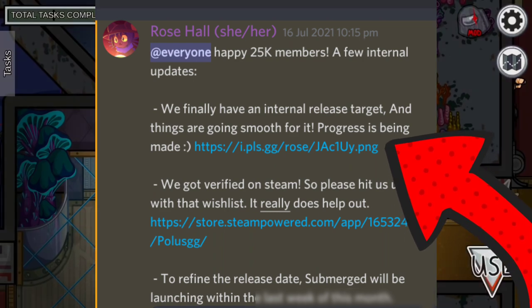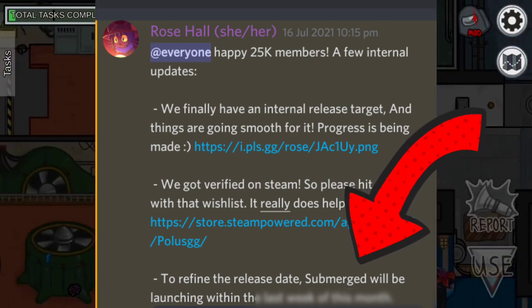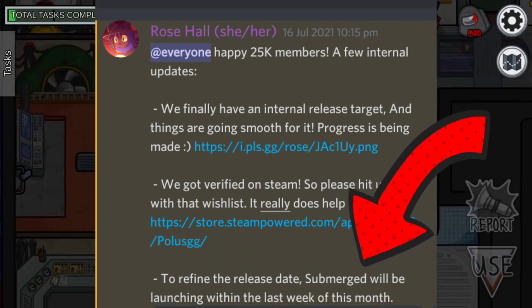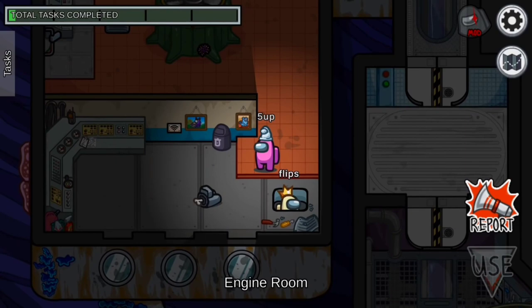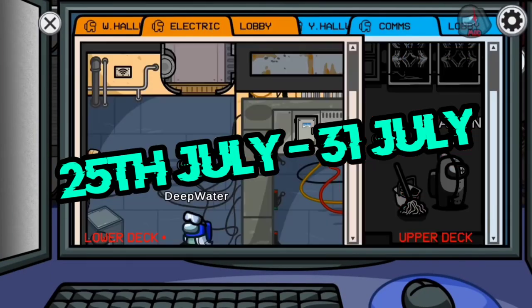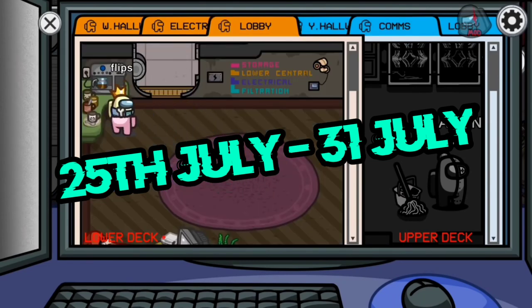Progress is being made. And if you look closely, they have also said that to refine the release date, submerged will be launching within the last week of the month. So the predicted dates are from the 25th of July to the 31st of July.